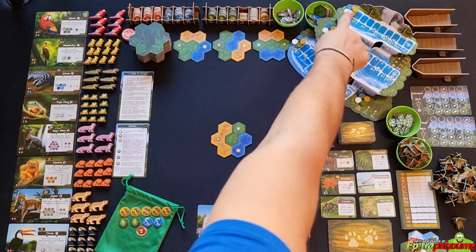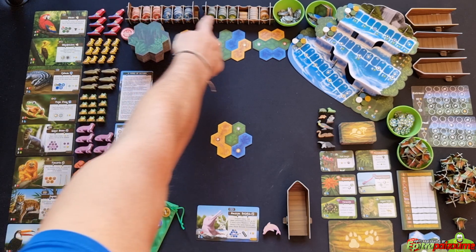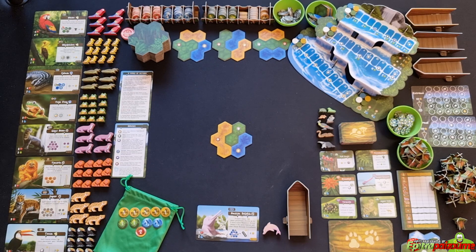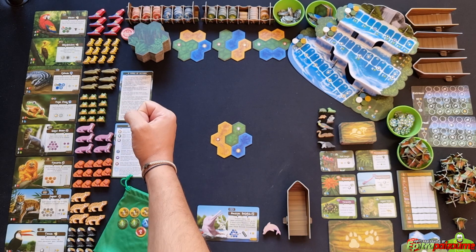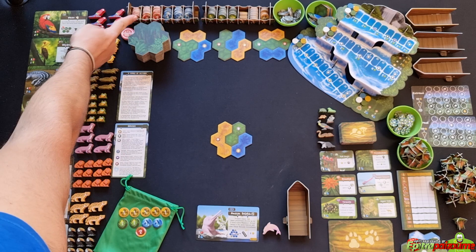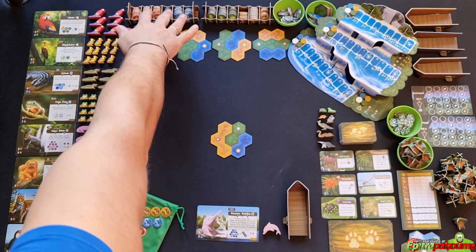You also have 16 player markers for the different tracks — one to three and one to four for each of the four player colors. You have various tokens in denominations of two, three, and four: leaf tokens, currency tokens, water tokens, and fruit tokens, all stored in vaults with caps so you can securely store them without them being messed around.